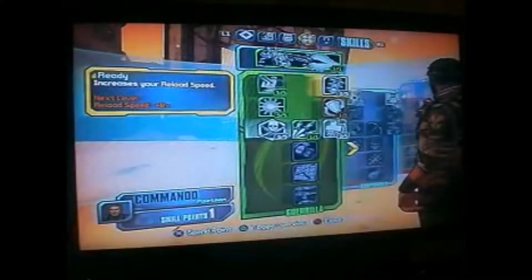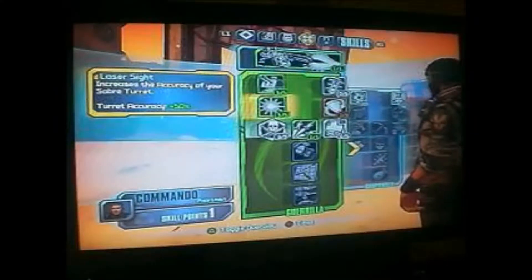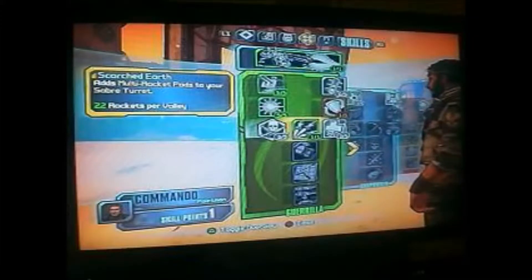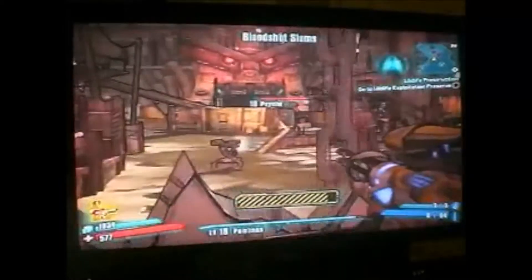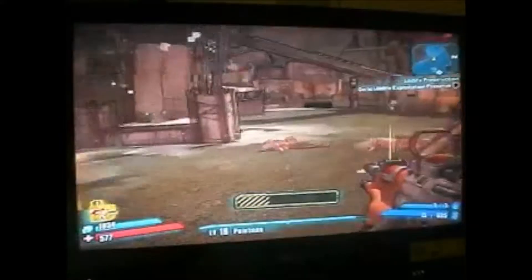I put all my points into the Gunzerker build. I like that the saber turret fires a lot of bursts, and the multi-rocket pods for my turret is actually wonderful for this boss. What I do is I deploy my turret and basically it kills all the adds. What we're looking for is this boss right here — it's called Ben Ma — and my turret will basically level him completely. Look at that.